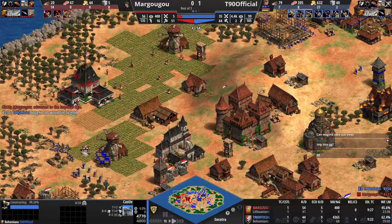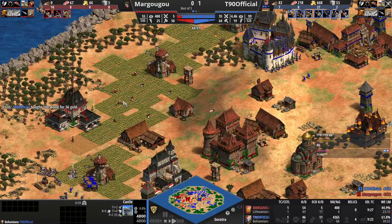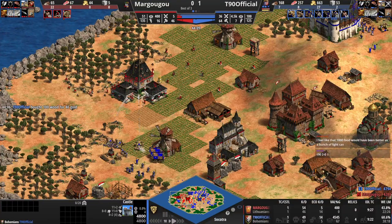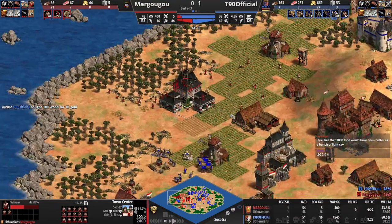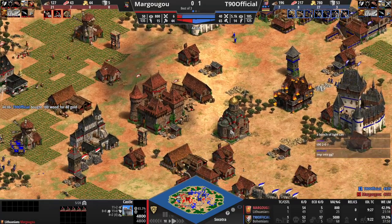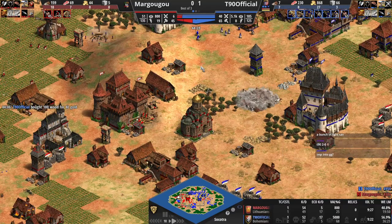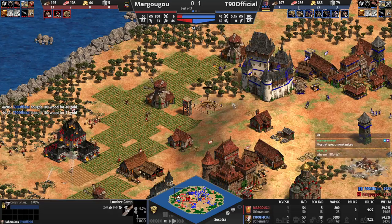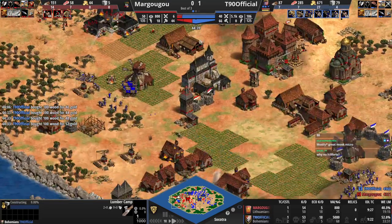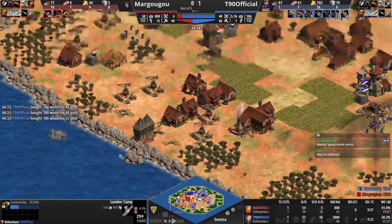Great monk micro from him, great attack rounds, great positioning from him — really, really good stuff. TC will fall, villagers will fall here. 44 vills for Margugu, 65 for T90. Margugu fights on just like he did last game. There's no hope. T90 is even chopping wood in his base. Has he taken these farms? He has not. Has he taken this stone? No, he didn't notice it either — that stone is in the dumbest place I've ever seen.